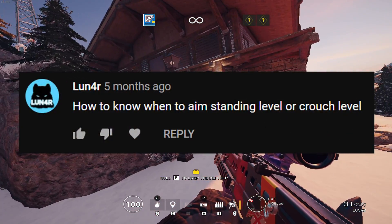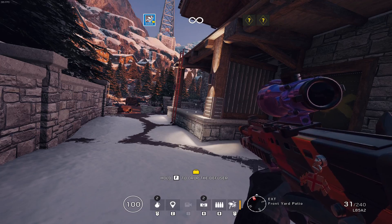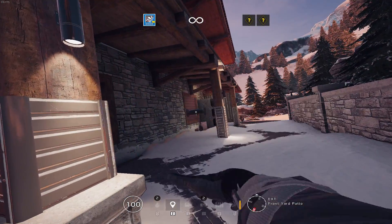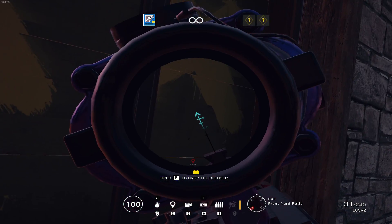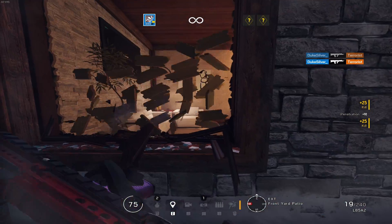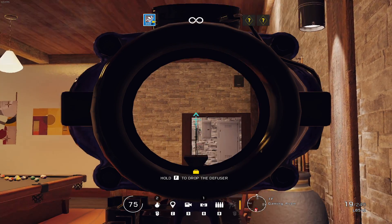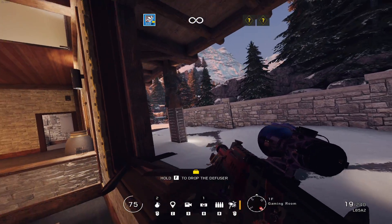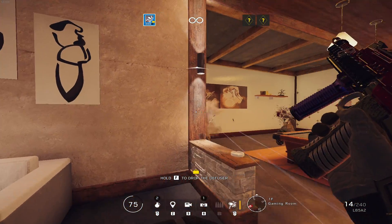So the first question we got was: how to know when to aim at standing level or crouch level. When it comes to differentiating between the two, I'm going to make this extremely simple — always aim at standing height unless you know for a fact that someone is at crouch height. So say for example you've just droned someone out and you know they're crouching. It's pointless aiming at standing height knowing that he's crouching because you'd be missing him. The logic behind always aiming at standing height is it's much easier to pull down on the mouse than to go up and control the recoil at the same time — it's a split second extra difference in which you're probably going to die.